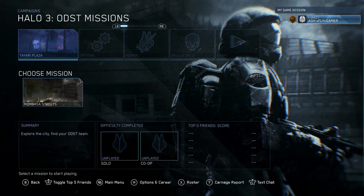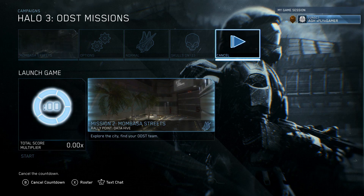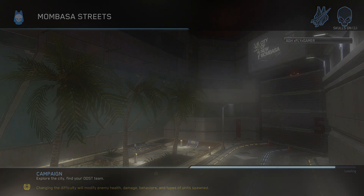You can find this on any difficulty using Rally Points or even the Aquaphobia School as you wish. Starting with Mombasa Streets.